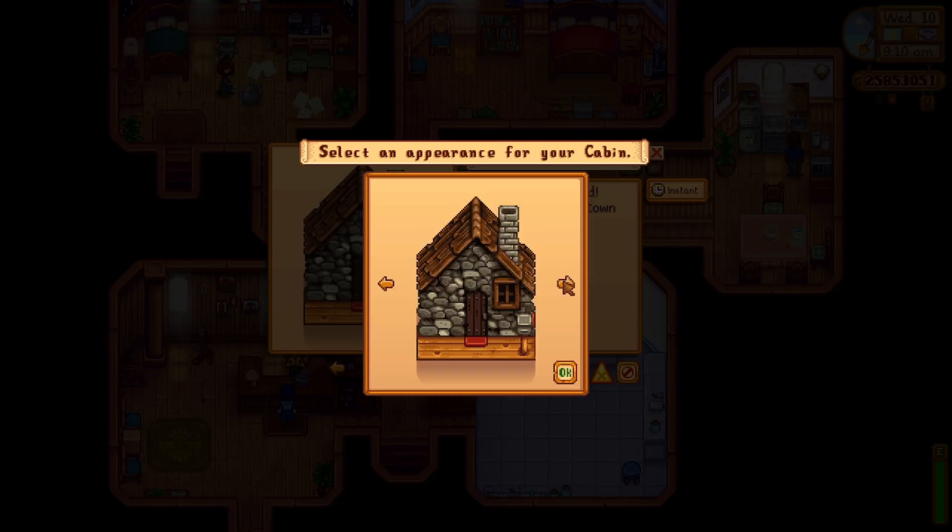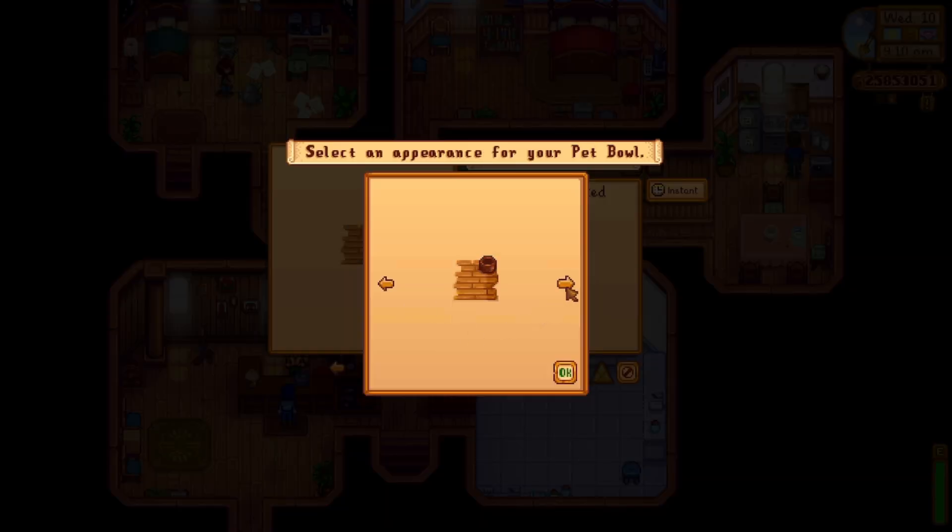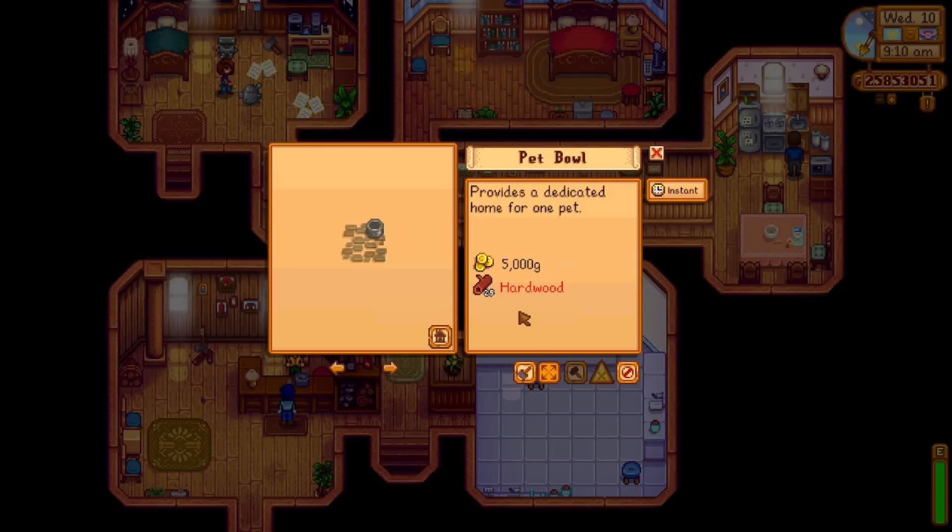There's a pet bowl thing, which I think you automatically get if you have a pet already. Back when I played it a few years ago you could only have a cat or a dog, so I think they updated that. For the pet bowl you need hardwood — I did make a video on how to get hardwood. You can change the appearance too, though it still needs hardwood for that.